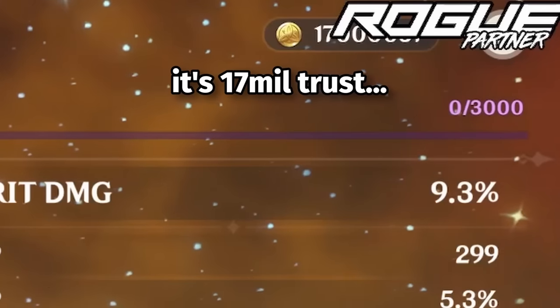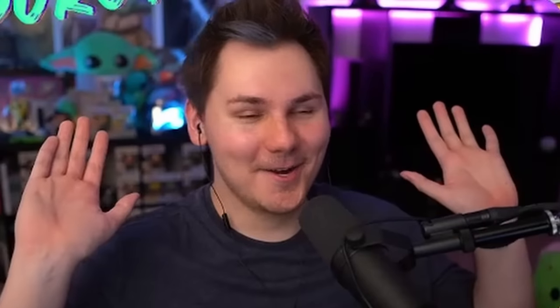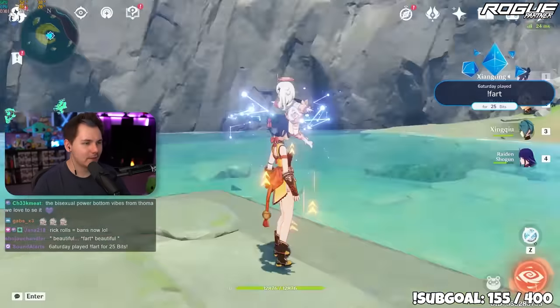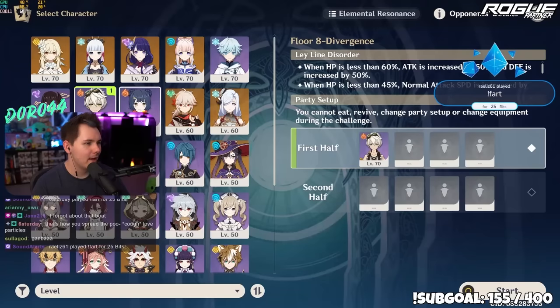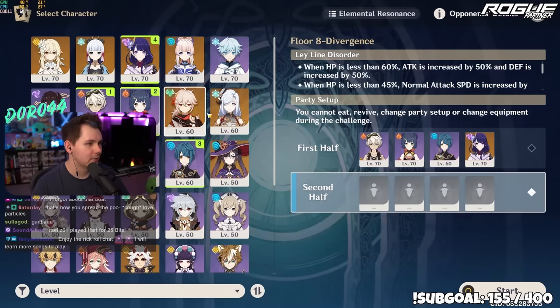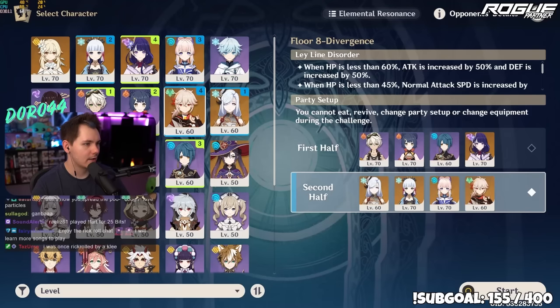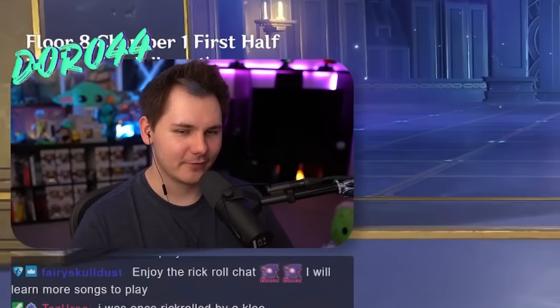21 million mora is going down, that I know. How much are we at now — 17 million. Audi says 'you want me to stop using your mora?' — her limit was four million — then we're done. Audi has pulled the plug, I cannot use any more mora. All right chat, the time has come — has all of our hard work paid off? Let's do it. First half: Bennett, Xiangling, Xingqiu, and Raiden Shogun. Second half: Shenhe, Ayaka, Kokomi, Kazuha.